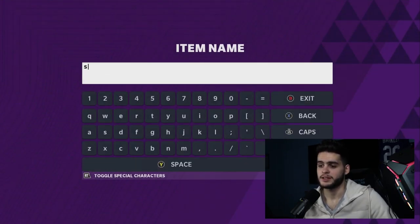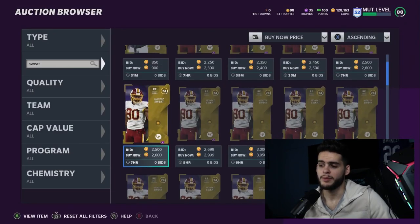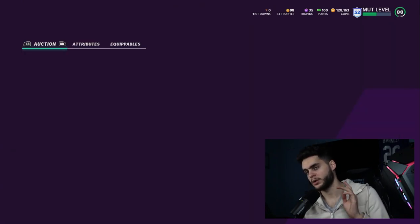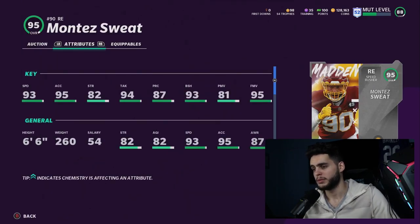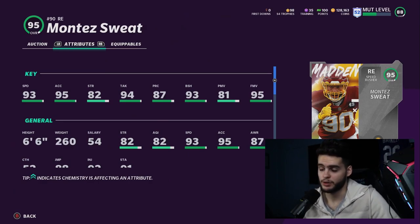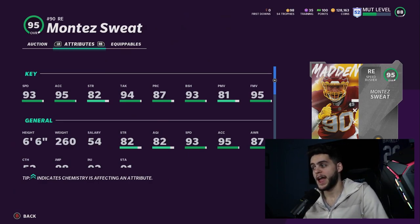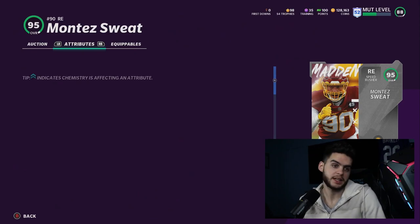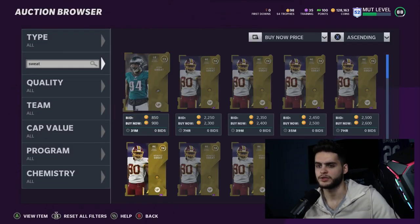Godwin and DK Metcalf together will fall below 300k for two top-tier receivers — a great combo. Next is Montez Sweat from Team Standouts at 389k on the auction block, but I'll explain how to get him for free in a moment. Powered up and chemmed up he gets 94 speed, 96 acceleration, and 99 finesse move — making him one of the fastest defensive linemen in the game.